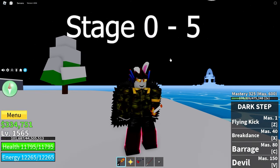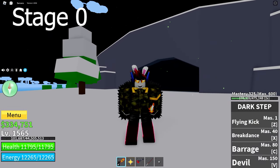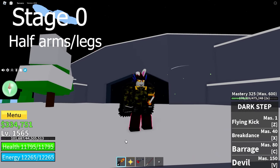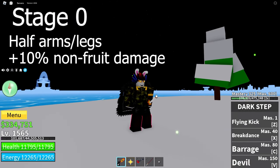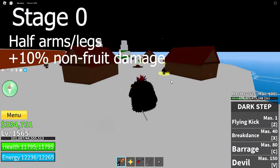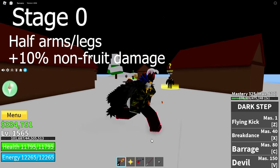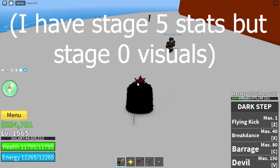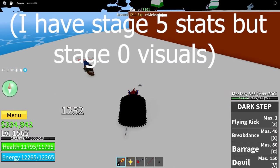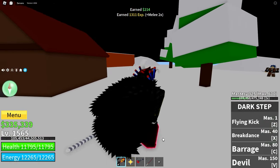Haki has 6 different stages. The first is Stage 0, where you have half of your legs or half of your arms depending on what fighting style you use. That gives you a multiplier of 1.1 to your damage for non-fruit attacks — basically an extra 10% damage. As you can see, without Haki I do 1,252, and with Haki I do 1,467, which is way more.